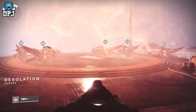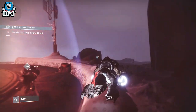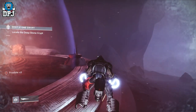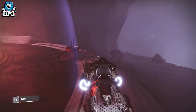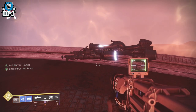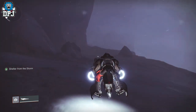You will then get to an area where if you stay outside of the warm heat bubble, you freeze to death — and this is where the glitch comes in. Simply park your sparrow outside the bubble in the cold, but jump off the sparrow into the heat bubble. From inside that heat bubble, jump back onto your sparrow. This allows you to stay out in the cold for as long as you like without dying.